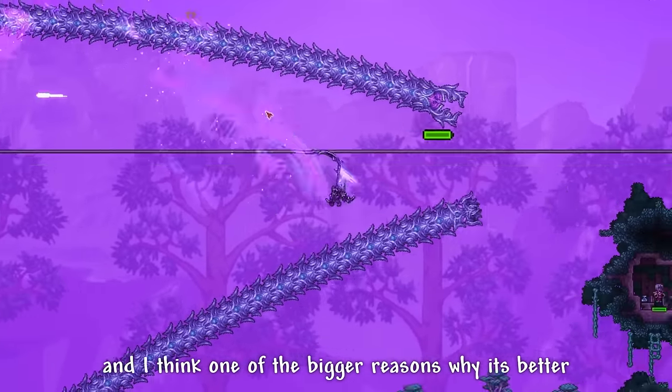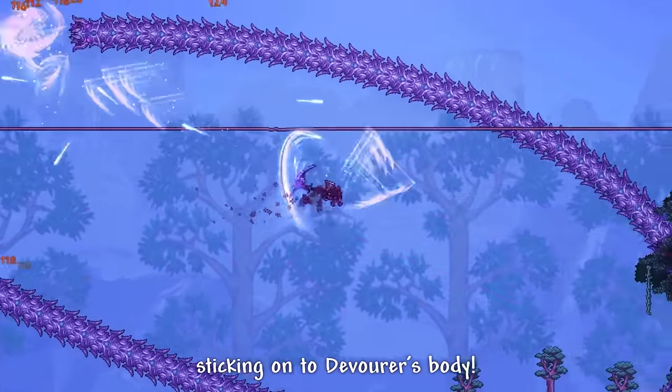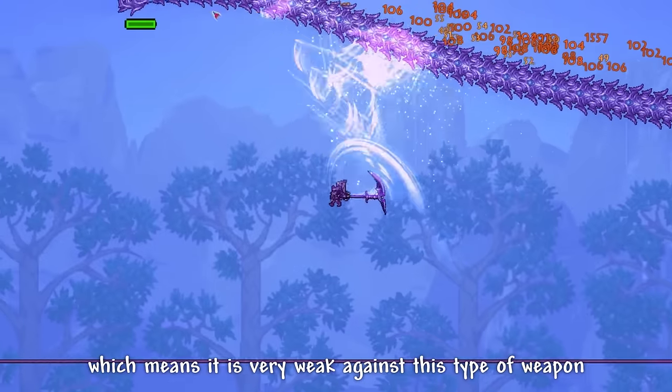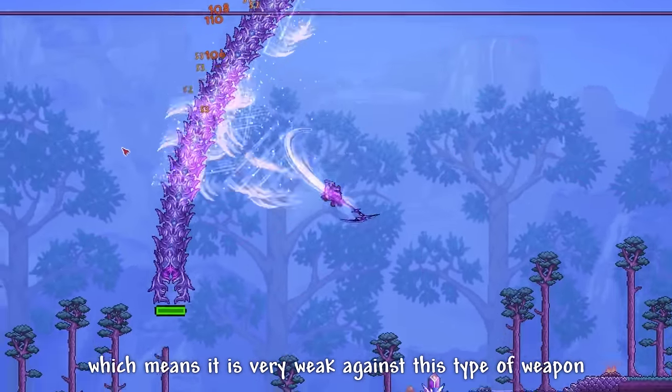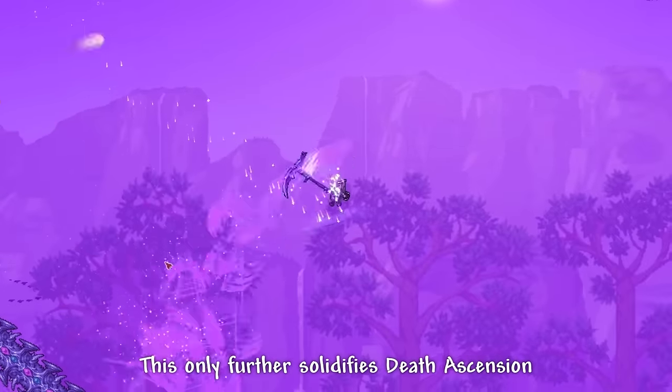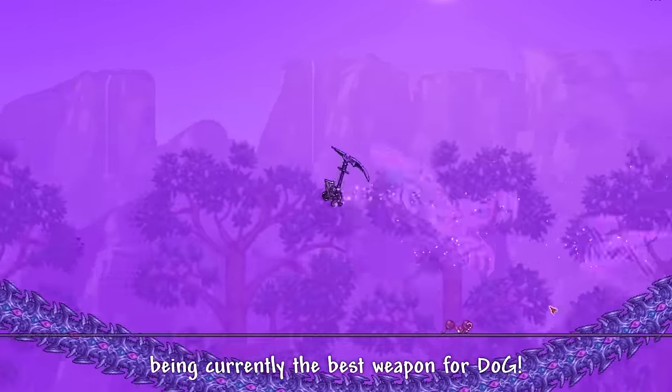One of the bigger reasons why it's better is also because of the scythe projectiles sticking onto the Devourer's body. And remember, the Devourer of Gods is a worm boss, which means it is very weak against this type of weapon that constantly damages body parts. This only further solidifies Death's Ascension being currently the best weapon for the Devourer of Gods.